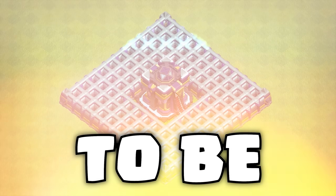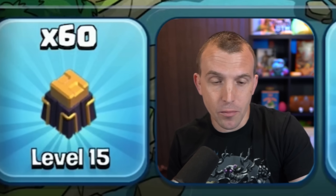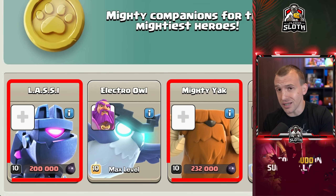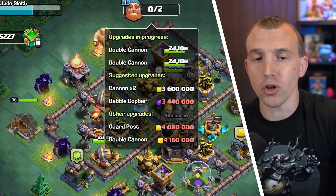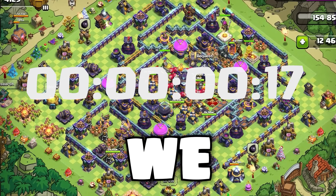How many gems will it cost to be fully maxed in Clash of Clans? I have 60 walls left to upgrade - with the 20% discount from the gold pass, that is still 384 million. In the pet house I have Lassie and the Mighty Yak, which is over 2 million dark elixir, plus a bunch of upgrades left in the laboratory, and I also want to get my builder base maxed in this video. Where should we begin?